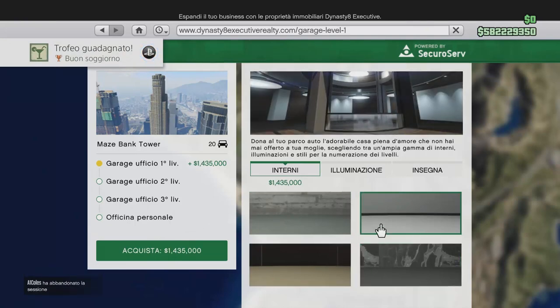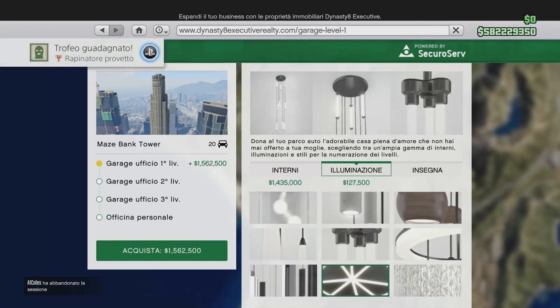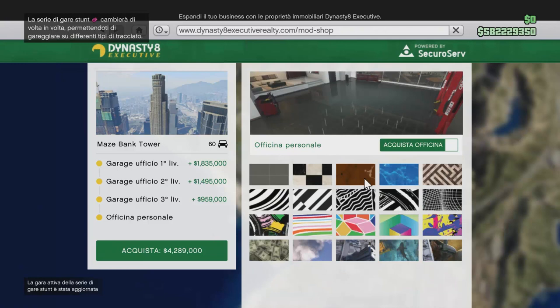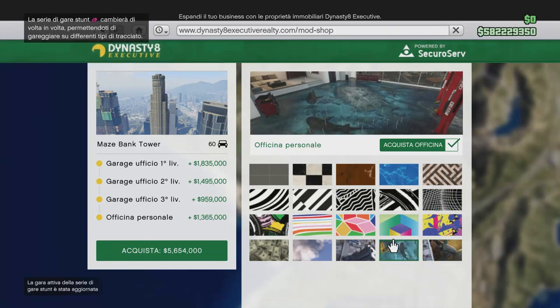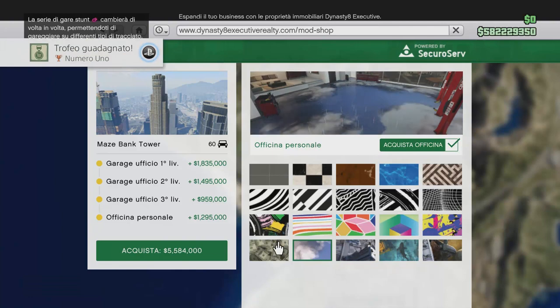Una volta scelto il garage possiamo scegliere anche varie modifiche, come ad esempio gli interni, l'illuminazione, l'insegna e veramente moltissime altre cose. Tra l'altro c'è anche l'officina personale che possiamo personalizzare come vogliamo. Quindi possiamo fare veramente moltissime modifiche ai garage e anche all'officina, che secondo me è veramente una cosa fantastica.